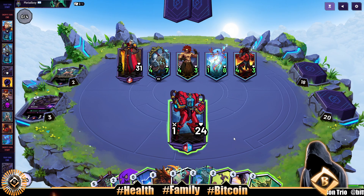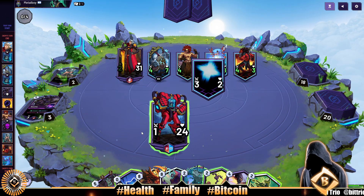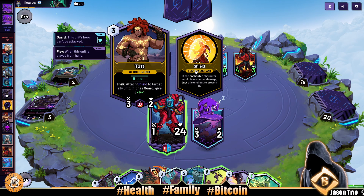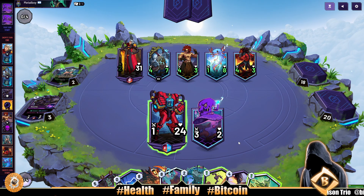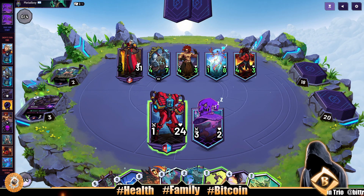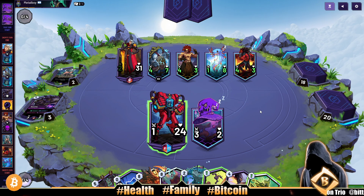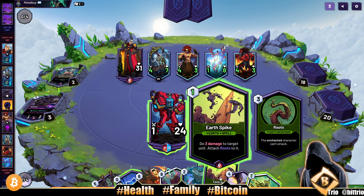Everybody just got pumped like that! Alright, I guess we're gonna do Mad Hat now — we got some spells. Do three damage to target unit, attach Roots to them. I guess we take out one of these dudes — the four/seven? Three damage... four, five damage. That ain't gonna do it. Alright, I guess we gotta leave them.